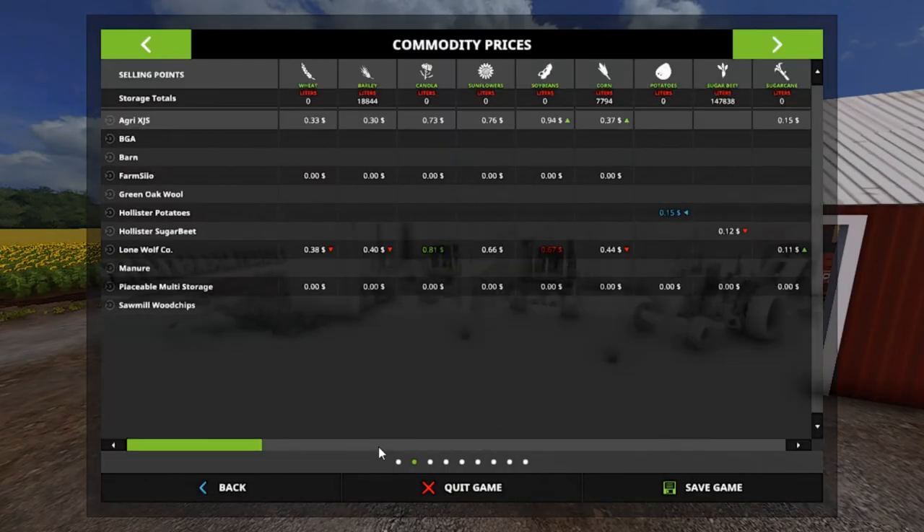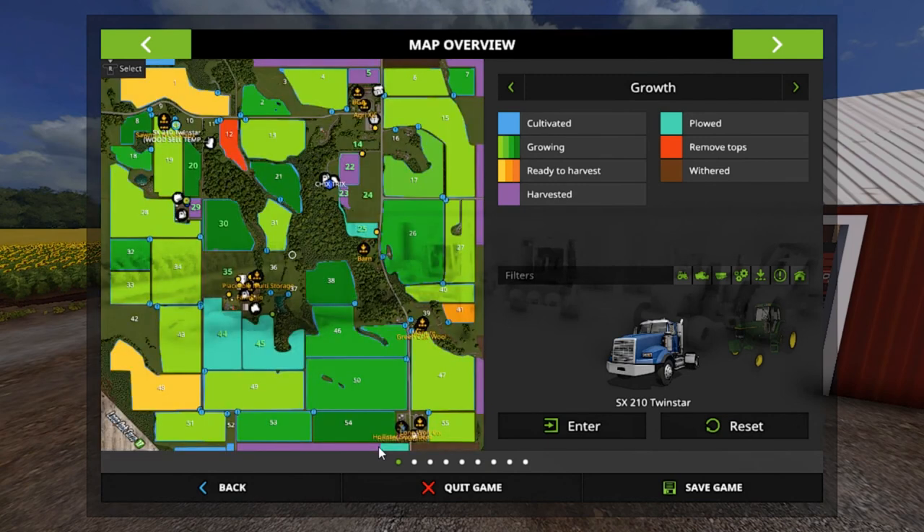Let's check on the growth here. As you can see in field 20, according to this the yellow is here, then it's like an orange, then a dark orange. We go by that — these are just planted, and the dark green is ready to turn to yellow, so these two should be turning here pretty soon.